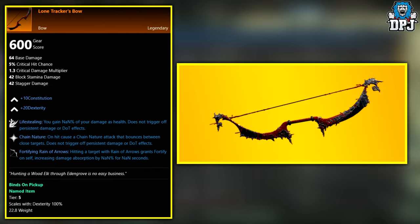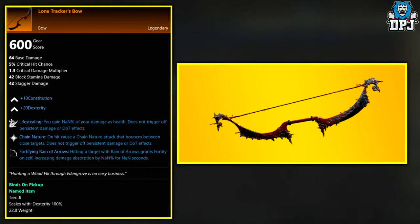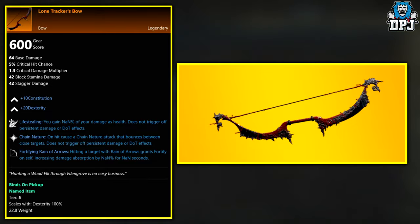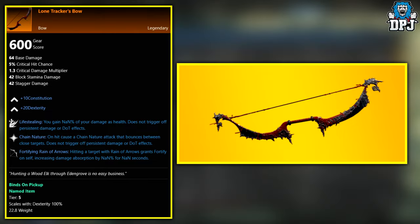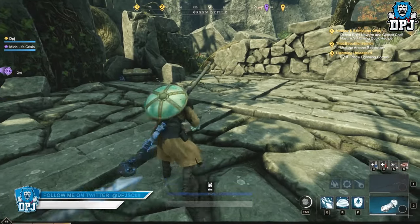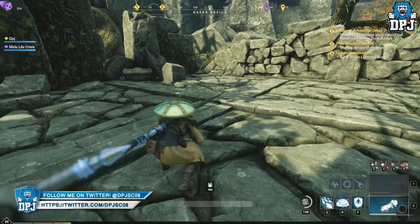Next up we have the Lawn Tracker's Bow - this is the Outpost Rush tier 5 cast chest reward. You need to be level 60 to take part in the PvP battleground 20v20 mode, and once you complete it, it may drop from a tier 5 chest.